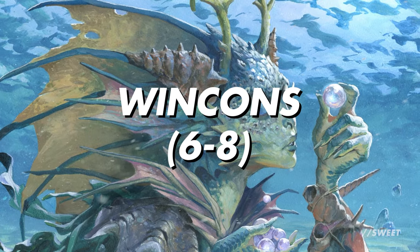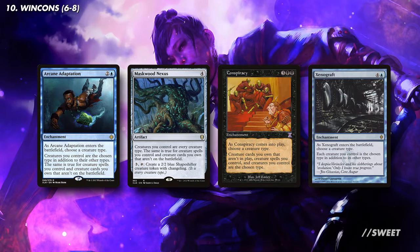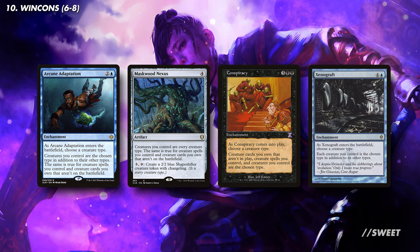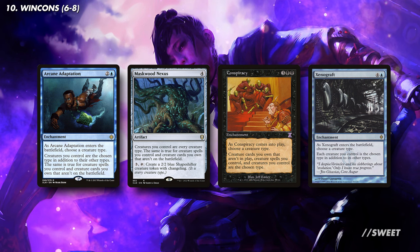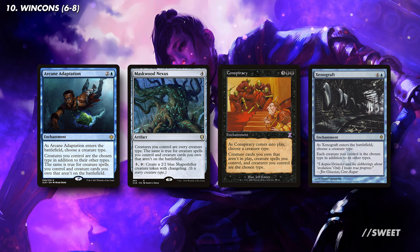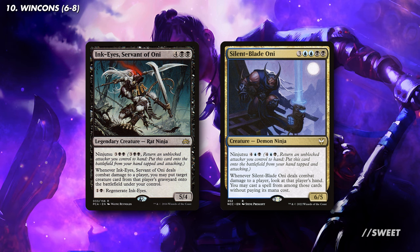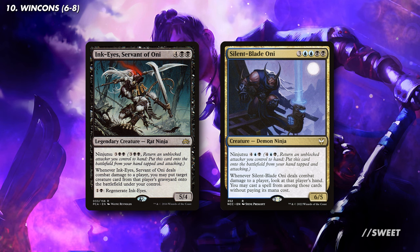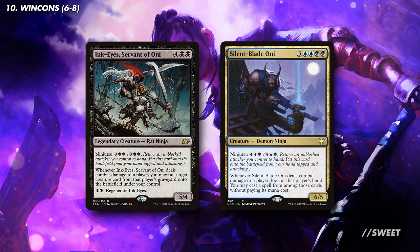Okay, we have the base of the deck, let's go over some dedicated ways for us to win the game. First up we have effects that turn all of our creatures into ninjas. You have cards like Arcane Adaptation, Maskwood Nexus, Conspiracy, and Xenograft. You definitely do not need all of these, but one or two is very nice to have, especially when they turn our unblockable creatures into ninjas, meaning that all of them trigger Yuriko's life loss ability when they connect. We then have some very big ninjas with Ink-Eyes Servant of Oni and Silent-Blade Oni. The most tuned version of this deck probably won't run these, but they are certainly very big and very fun, and I think they're great at giving us a big ninja option to flip off of Yuriko.